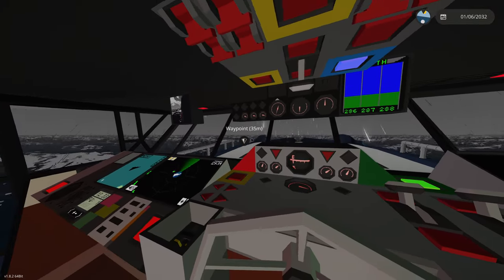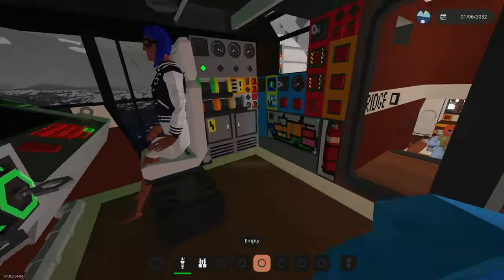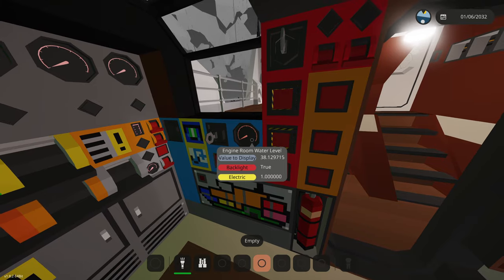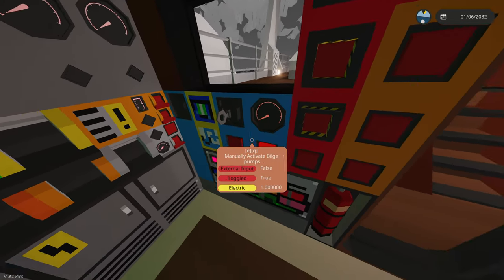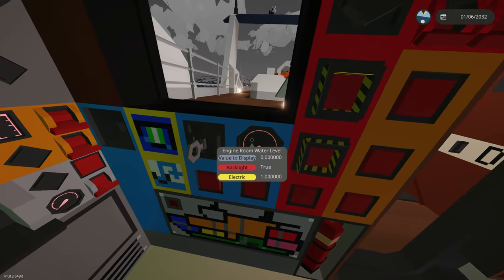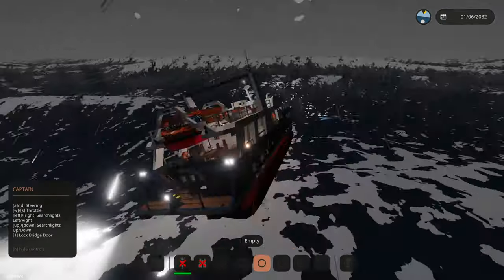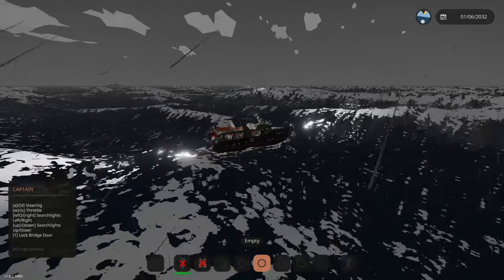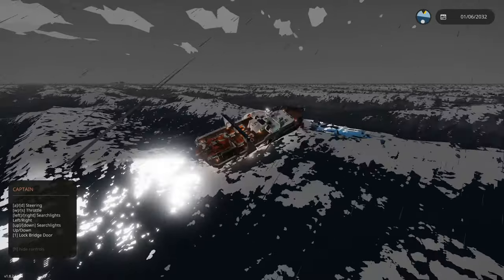We're in the center of the Bermuda Triangle. Let's go ahead and remove our waypoints. Our entire deck went underwater right there - some strange stuff. We have some water in our engine room - hold on, we need to activate bilge pumps. These waves are really kicking up. These waves are so big - they're like the size of our boat. Not cool stuff going on here.